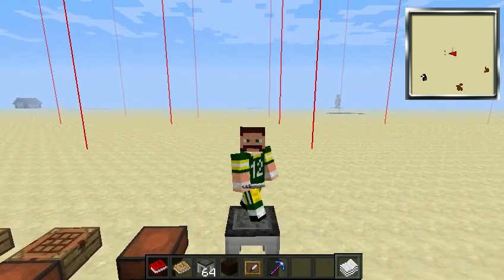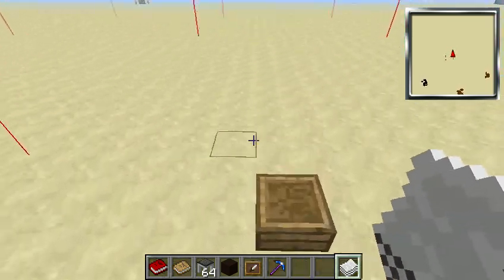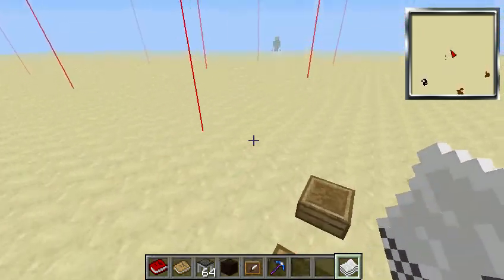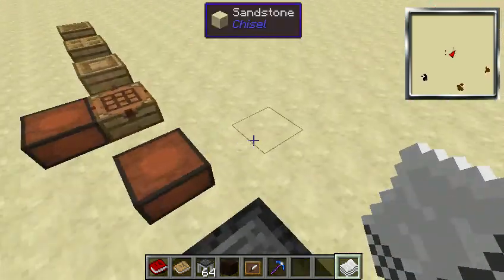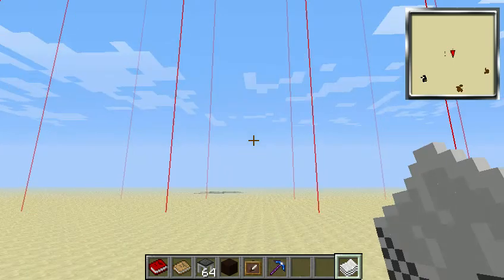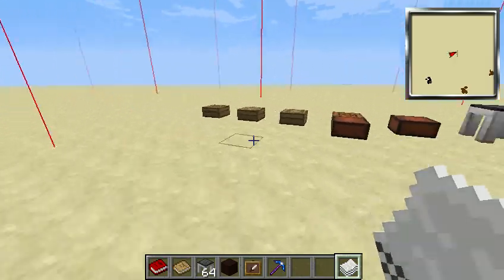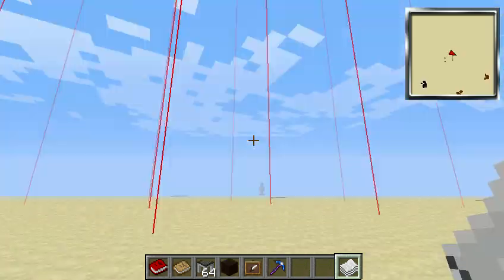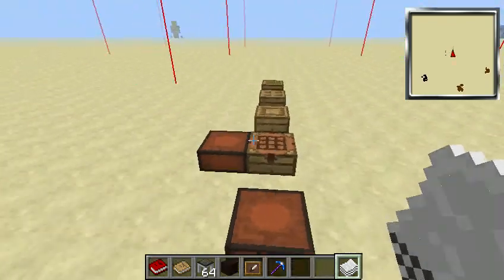The first mod we're going to learn about today is Tinker's Construct. It's a wonderful mod — most mod packs actually have Tinker's Construct. Today what we're going to be doing is making end-game tools. Not weapons, just tools. We're going to be talking about modifiers and all that. If you guys want the basics like the smeltery, go check out my other Attack of the B Team video.